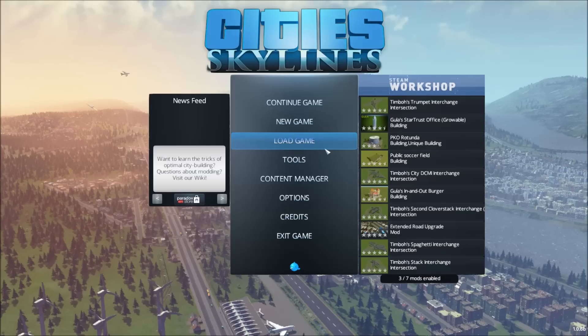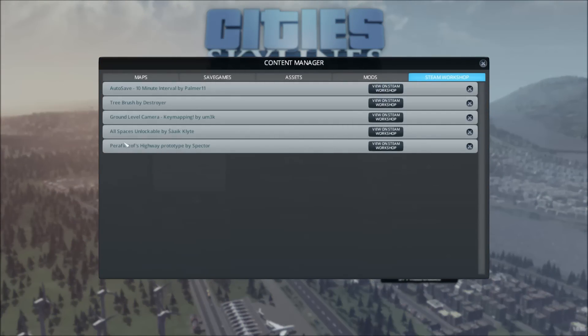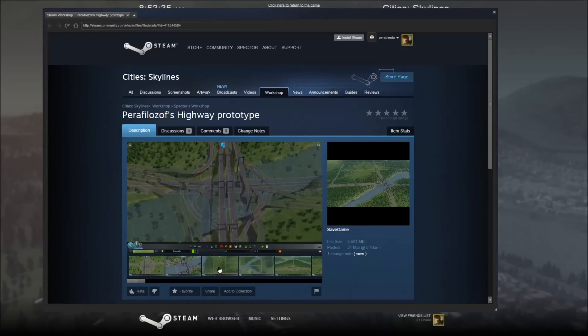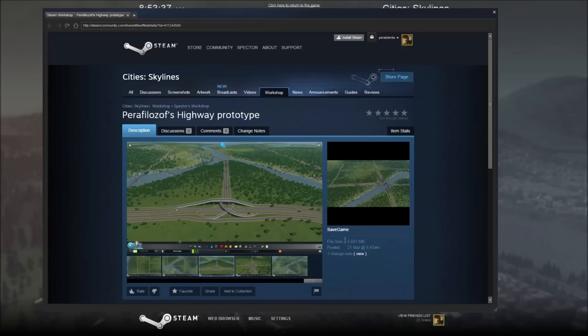Hello, my fellow gamers, and welcome once again to Perafilozof's Cities Skylines videos. Today it's a little bit of a different video. I have managed to come up with what I think is a pretty good highway network design, and I would like to share that with you. I have already shared it on the Steam Workshop — it's called Perafilozof's Highway Prototype by Spectre, which is my Steam name. I have posted some screenshots, and this video will also be part of this workshop entry.